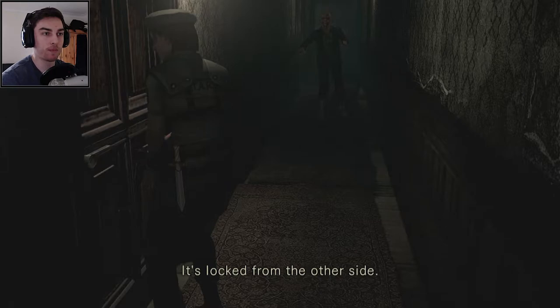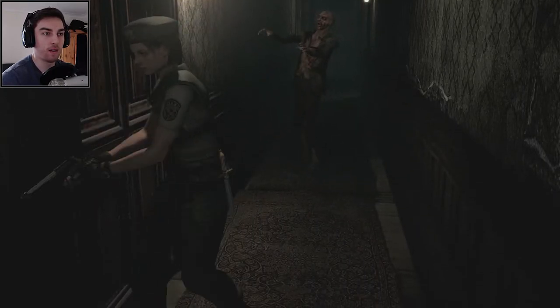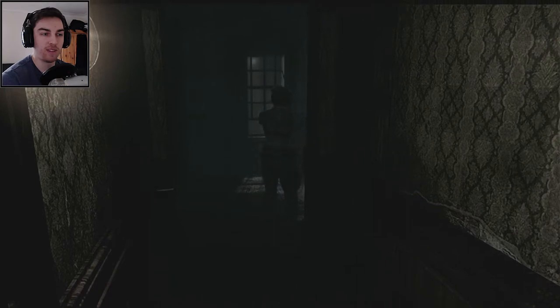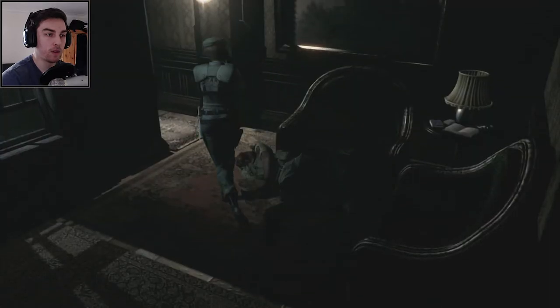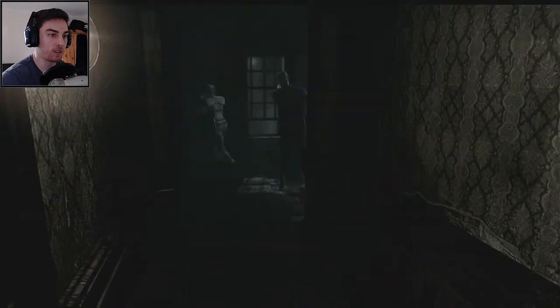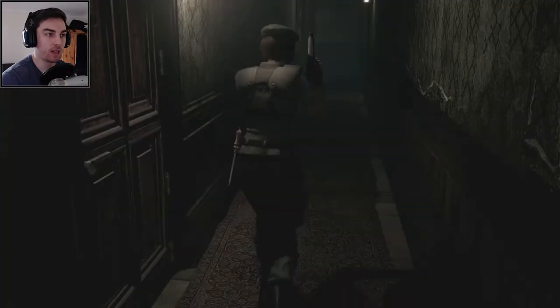It's locked from the other side so we need to get past him. I'm still going to save my ammo because we've got nothing to gain from killing the zombies — I don't think they drop ammo in the first game, though I think they do in Resident Evil 2. So we're going to bring him over this side, hopefully give him like a little dodge. Let's hope he doesn't get too close. There we go — plenty of space right there, let's get past him.